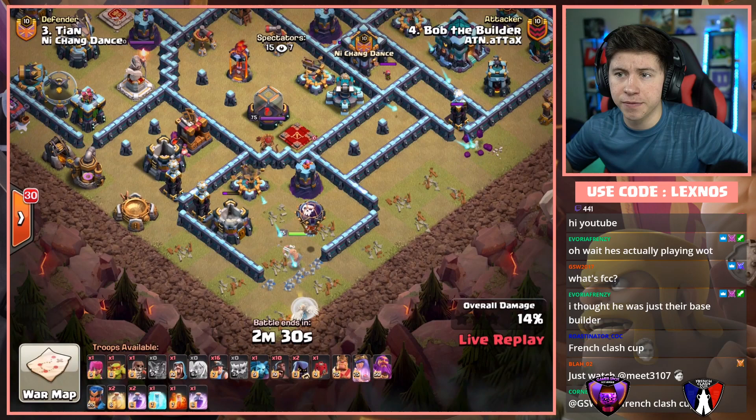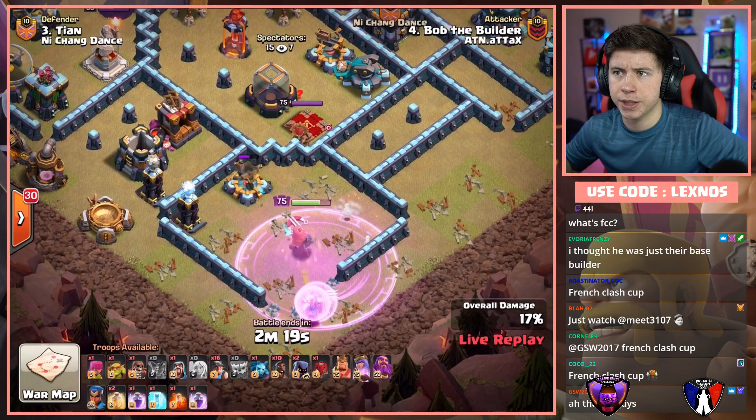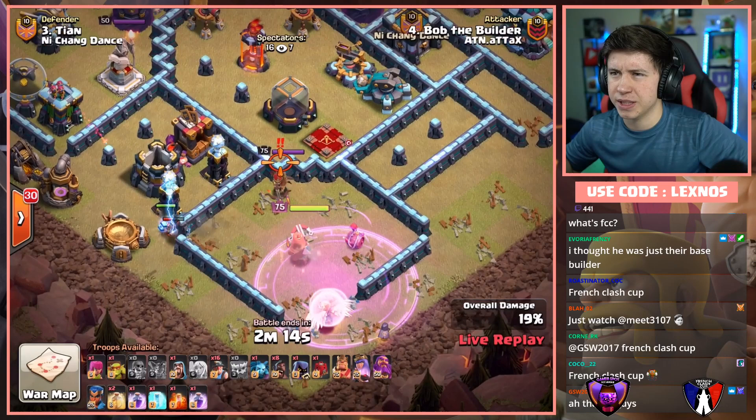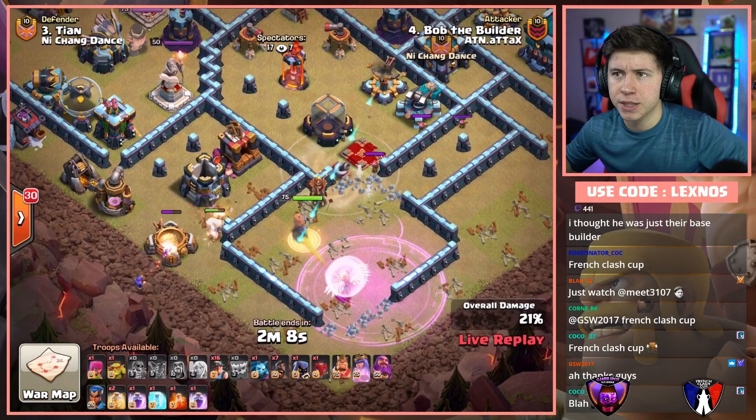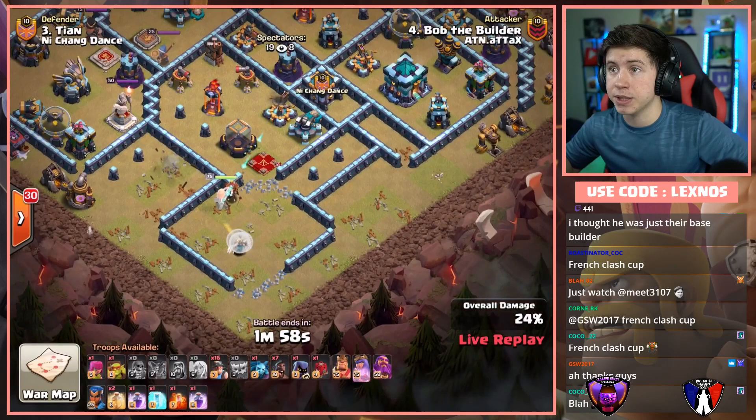Rage that Queen very soon — there goes the Rage. How's he gonna funnel the left side? He's gonna try sending Hogs. He needs to funnel some of these buildings more. Queen could honestly get the Teslas — those Hogs were pretty much swagged. The wall break is successful. Tornado Trap was triggered by the Wall Breaker so Queen doesn't even have to deal with that. Now the funnel is made. Queen's gonna go up and into the core — and she does, straight into the core.